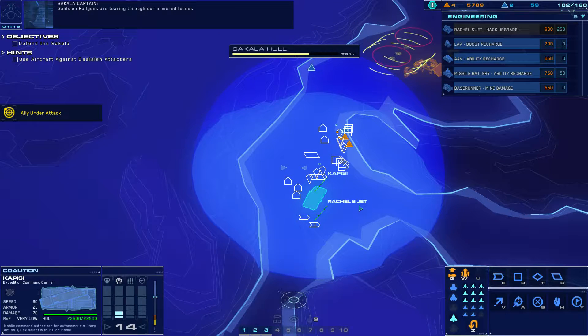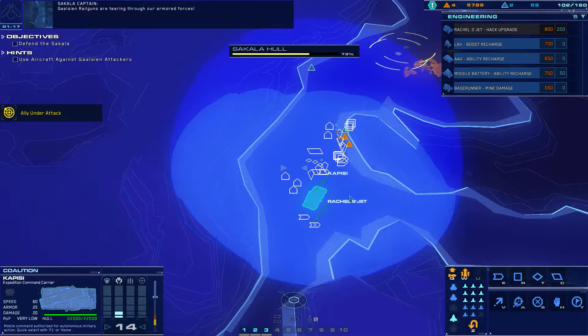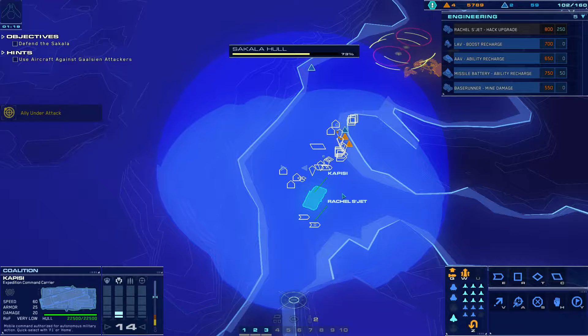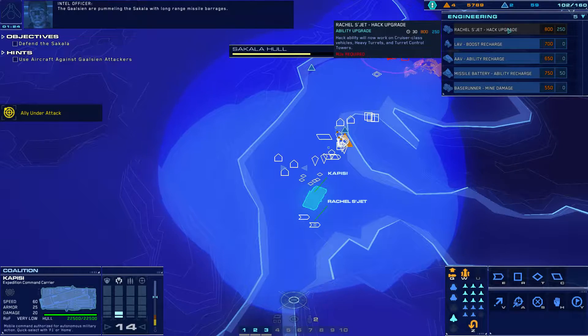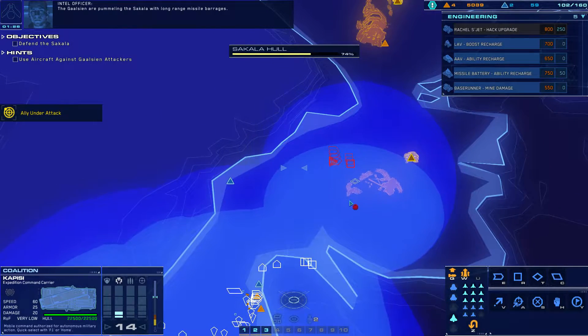Gunship online, ready for launch. Gaussian railguns are tearing through our armored forces. Alert, friendly taking hostile fire. What's this hack do? Now we're going cruiser class. Nice. All right.